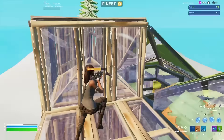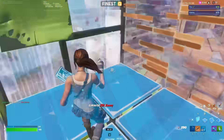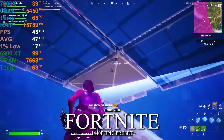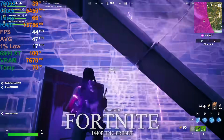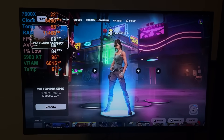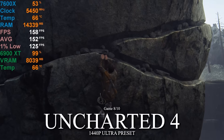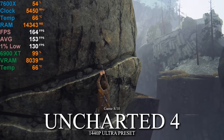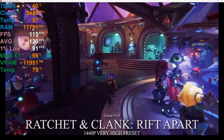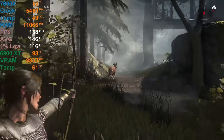Fortnite probably wasn't expected to be in this video since it's usually a CPU-heavy game, but with epic settings, it makes my GPU look terrible — I can't even hit 100 FPS in the main menu, and don't even think about building or shooting. Meanwhile, Uncharted 4 does 155 FPS very easily, Ratchet and Clank Rift Apart runs at 120 FPS, and Rise of the Tomb Raider is comfortably above 100 FPS.